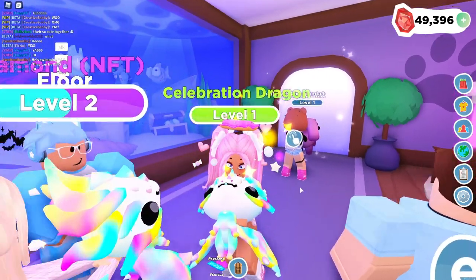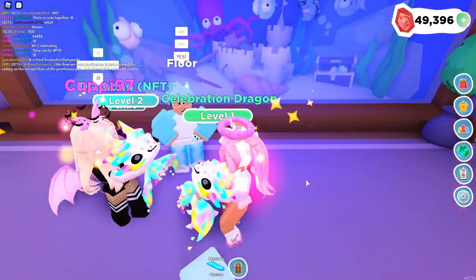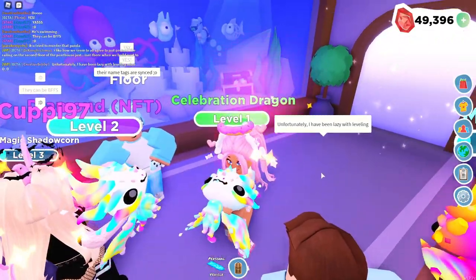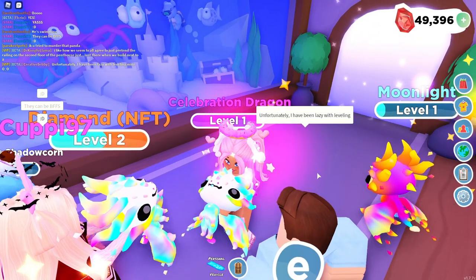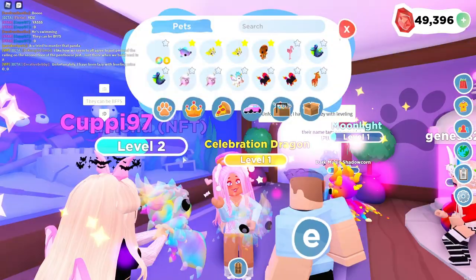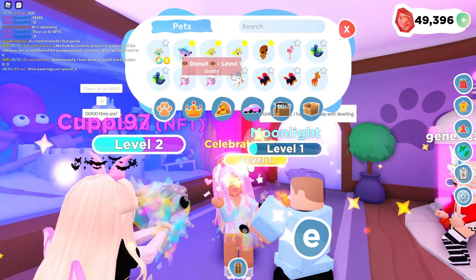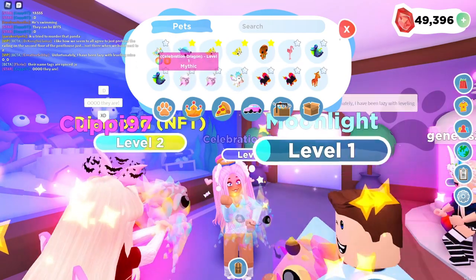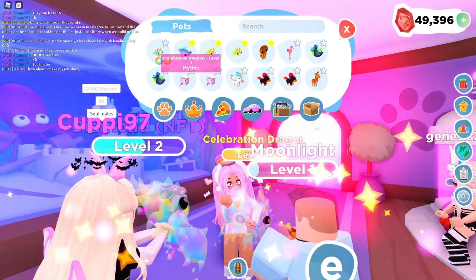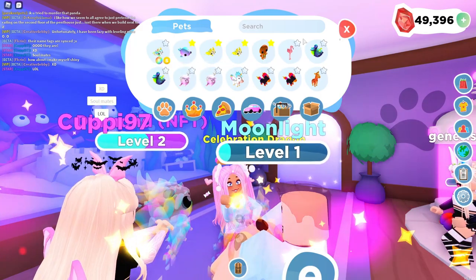Guys, I need your help — what shall we name our rainbow shiny celebration dragon? Because I'm actually not really sure. I think I want to name it like a bakery name or something. I would totally name her Donut, but we already have a narwhal named Donut and she will always have a special place in my heart. So we could call her Celebrity or something — cause like celebration dragon, celeb, get it? Celeb dragon, cause they're celebrities.